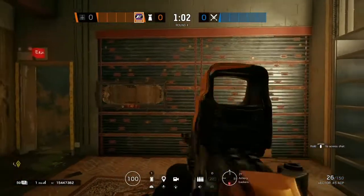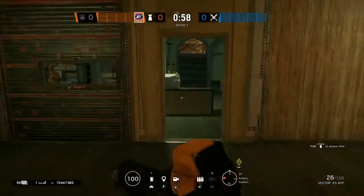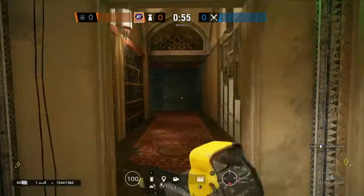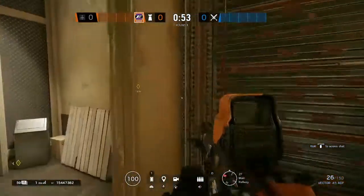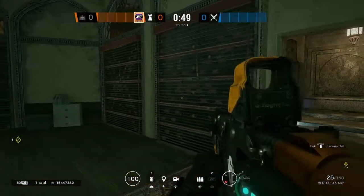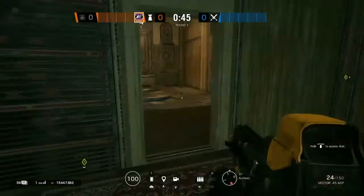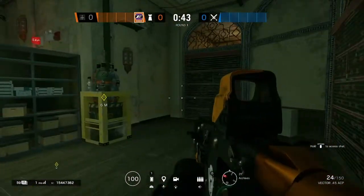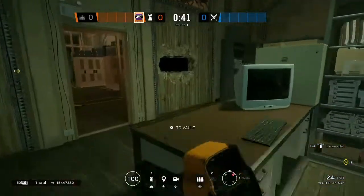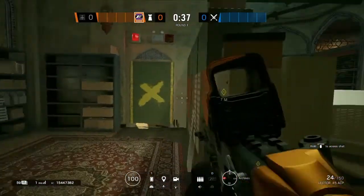Going over reinforcements real quick: two on main, one facing towards archives, two at the end of the hall to prevent spawn peeks, two on fountain to prevent crossfires. Back in here we're going to be using our last three reinforcements in archives — one for that window, and then the two right here, because Mute will be playing this room, pretty much locking down archives while someone else holds down the line of sight on window and doorway.